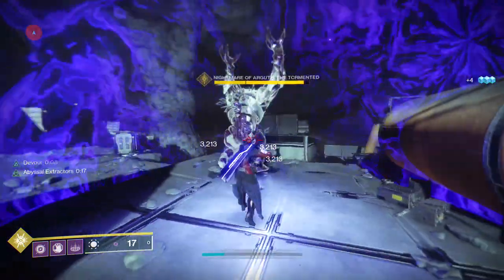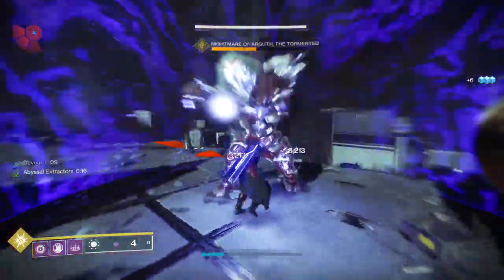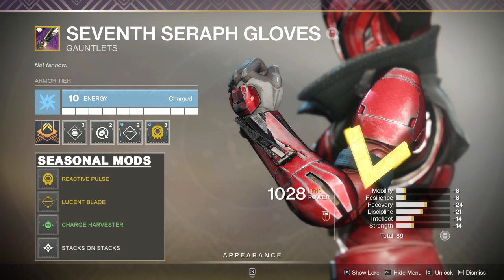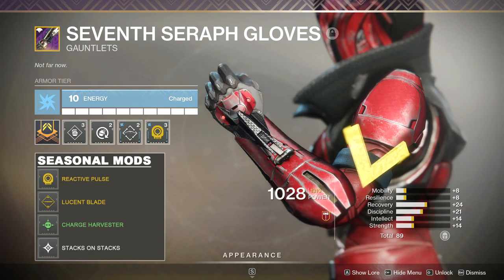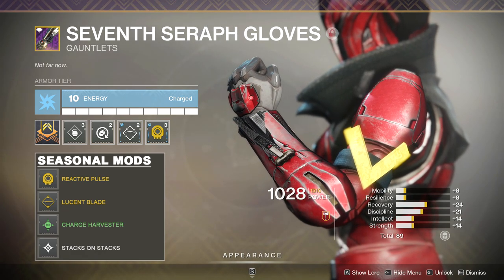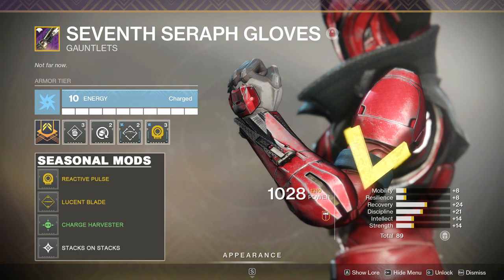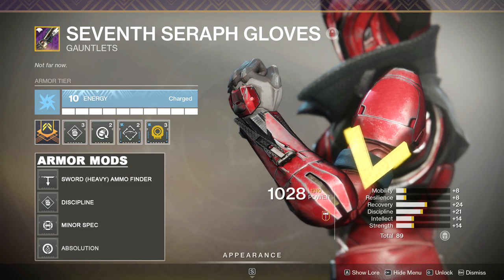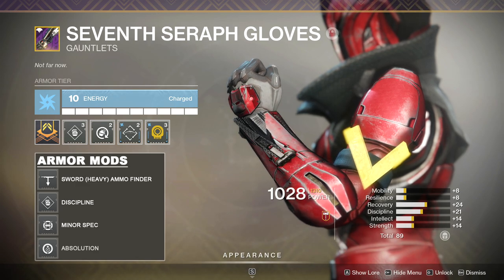Before we head out into the field to look at the build in action, we're going to look a little bit closer at some of the mods and weapons. Lucent Blade and Reactive Pulse both have secondary perks that are active in the build. Reactive Pulse has Finisher Bulwark — gain a powerful overshield while performing your finisher. With this build I don't use finishers that much, but Finisher Bulwark is still incredibly powerful when combined with Devour. So if I'm running really low on health and I absolutely need to kill an enemy, I can trigger my finisher and give myself a massive overshield to protect me while the finisher is going off, and then once it's done, the overshield goes away but my health will be brought back to maximum because of Devour. It's a very cool combination.